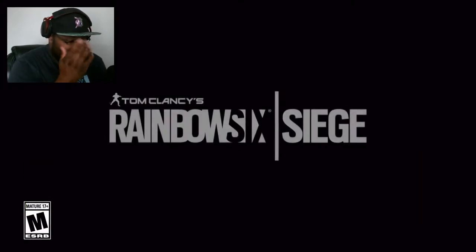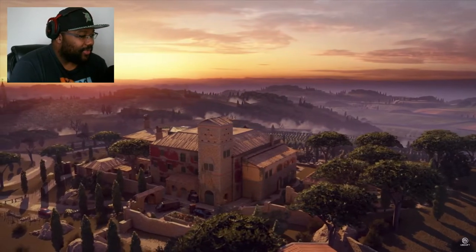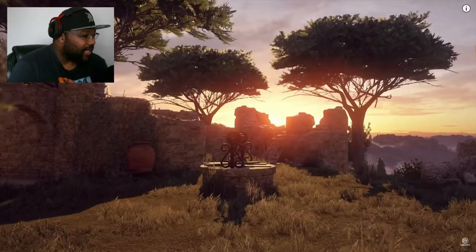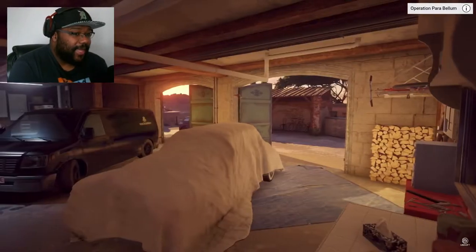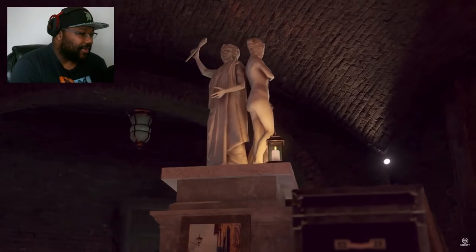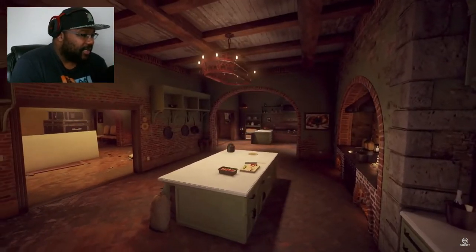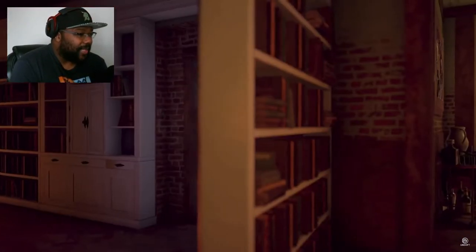Let's rewind this real quick. So we have an in-house map — looks like it should be three levels. We have the garden area, which looks dope, a garage area, and maybe a garage basement. Then the main floor, and upstairs — that's the kitchen area. So many ways you can sneak up on people on this map.